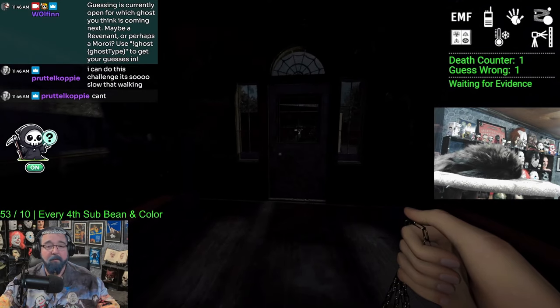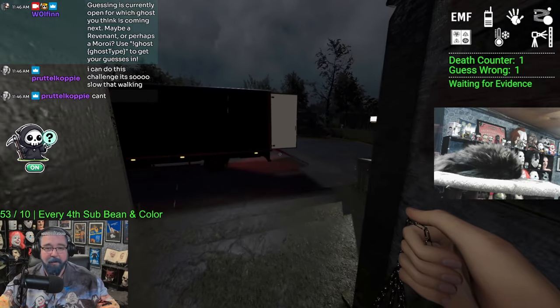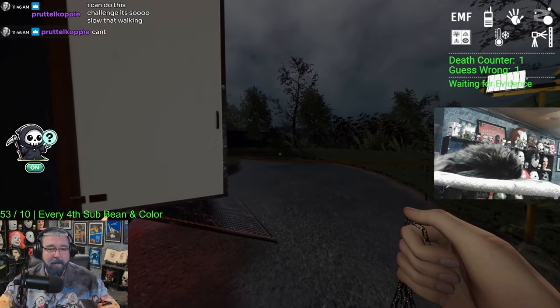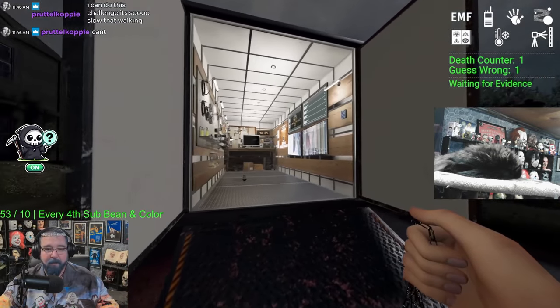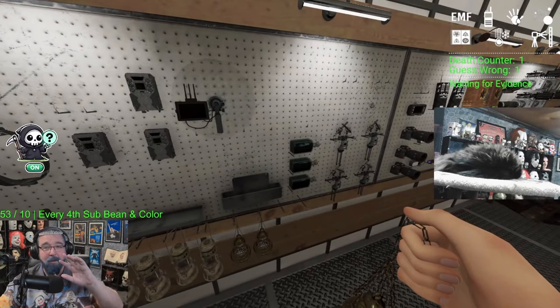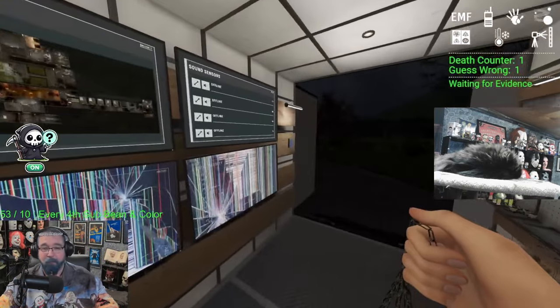I learned this lesson doing silver. When I did silver I was walking to wherever the ghost was, and I'd spend 45 minutes walking back and forth surviving. Then I'd get down to 50/50 and guess the wrong ghost. When I got to gold I was like — no, we walk in, if we don't have good objectives we walk out and reset.